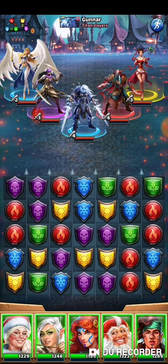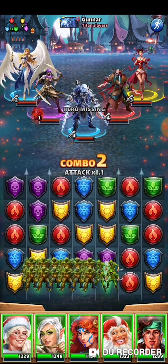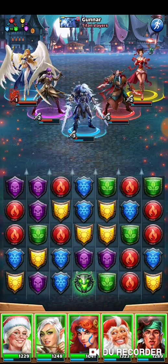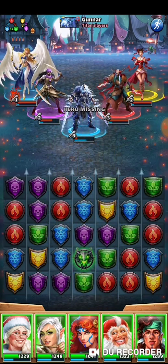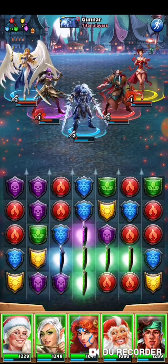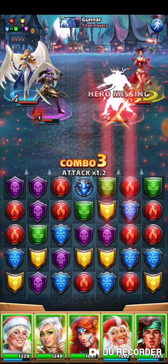Alright, so obviously not the best board to start with when you're running mono green with Grave Maker being a Grave. I'll send some tiles down the center here, hopefully we'll get something going. I'll keep making some matches to bring these greens down, and that will kill Ager and charge up some of my specials.